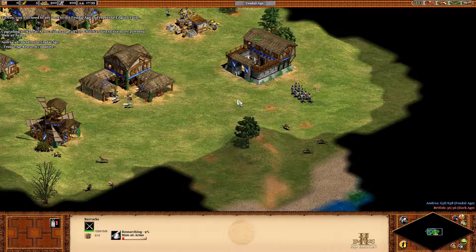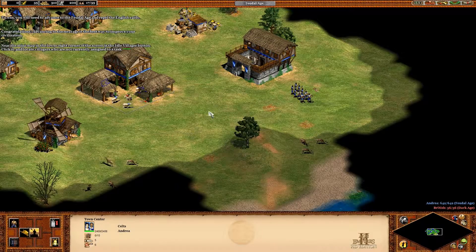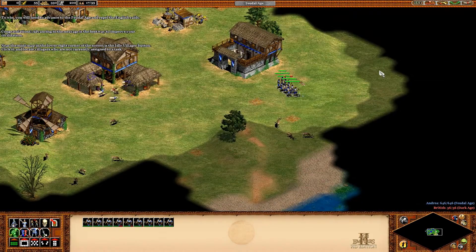Upgrading to men-at-arms will change all your militia units to the more powerful men-at-arms. Congratulations! Advancing to the next age is the best way to improve your civilization. Near the mini-map at the lower right corner of the screen is the idle villager button. Click it to locate villagers who are not currently assigned to a task.